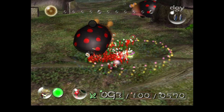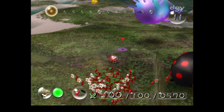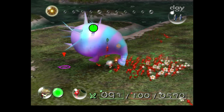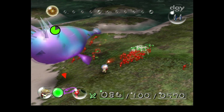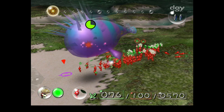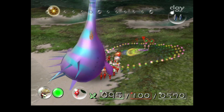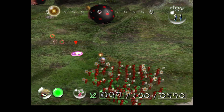They have slightly more health than the Bulborbs, and they are very ruthless with killing Pikmin. Next, let's get rid of this flying enemy, because he is annoying. This enemy will actually go in our base, so he needs to go. Got him. Those are both of the annoying enemies out of the way that were blocking our part.